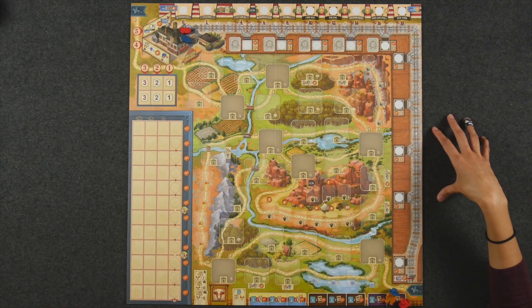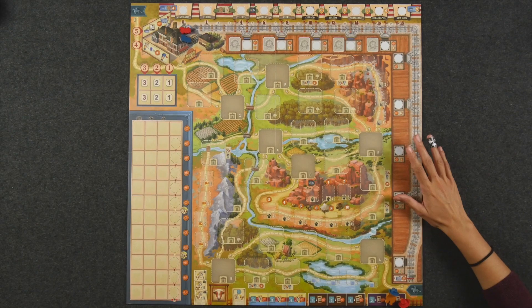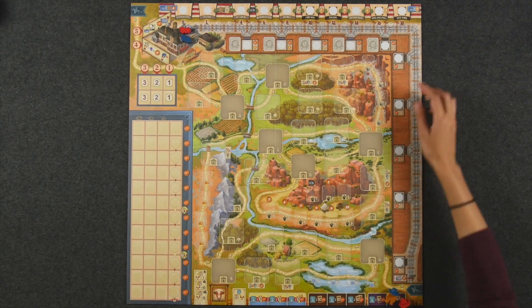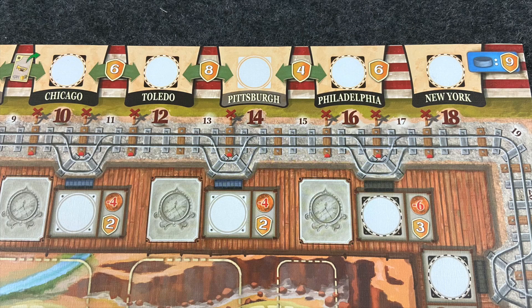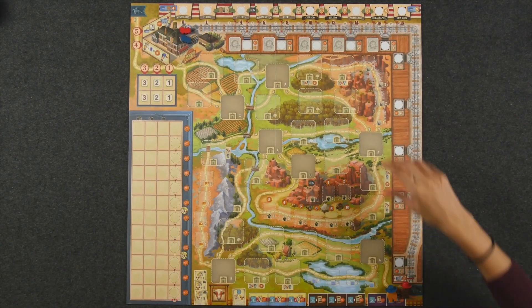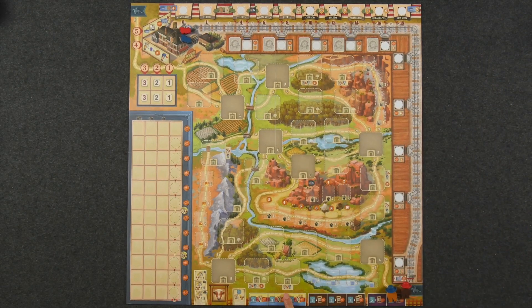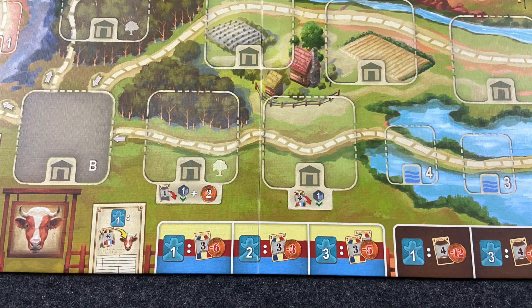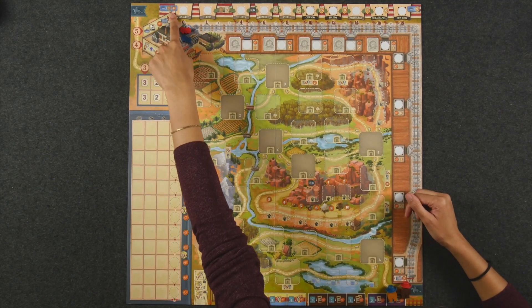But as you start to build up buildings, things kind of become more clear. The first thing we kind of noticed when we pulled out this board is we're no longer going to San Francisco — we have New York here. So I guess they wanted to make it a little bit more geographically accurate because we are going eastward here. Other than that, there are only a couple of other design changes specifically to the board, one of which is that some of the more advanced building spaces have different benefits. And one thing that people may actually really care about is Kansas City no longer gives you six coins.